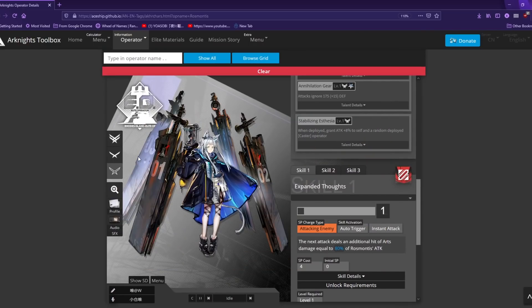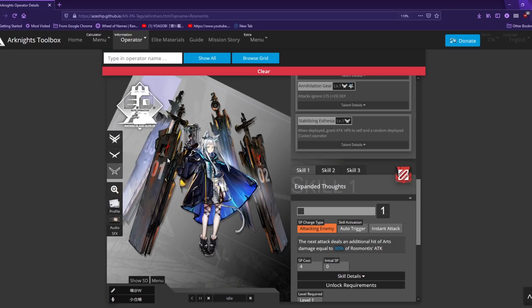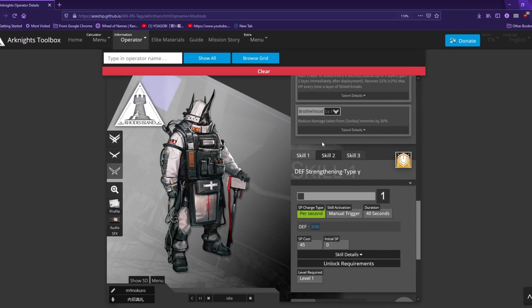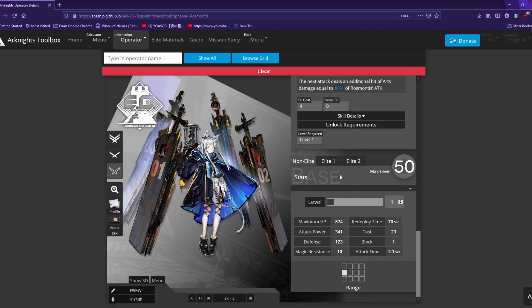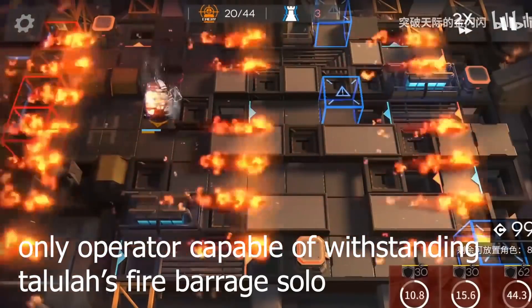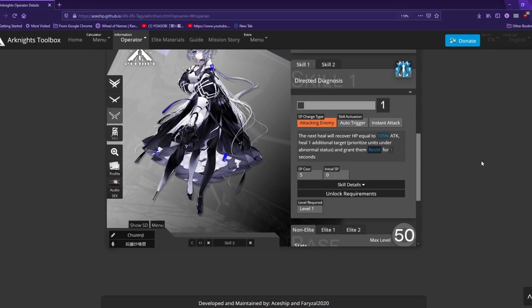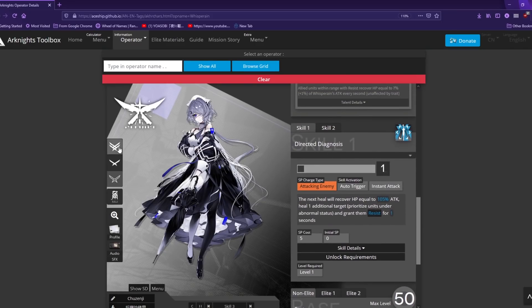The next upcoming banner on CN will be Rosmontis and Mudrock. As a doctor who got both of them, Mudrock will be more useful in future content due to her strength as a three-block AOE damage defender and her ridiculous SP regeneration paired with Blemishine on her Mastery 3 Skill 2. If you're a sucker for story and lore, you might want to prioritize Rosmontis instead. Rosmontis is not weak per se, but takes a backseat compared to Mudrock. If you don't have good AOE snipers like W or Meteorite, you might want to go for Rosmontis. The five-star unit in this banner is Whisperane, one of my favorite five-star medics to use. You'll get a bunch of her rolling for Mud and Ros, so don't sweat too much about getting her.